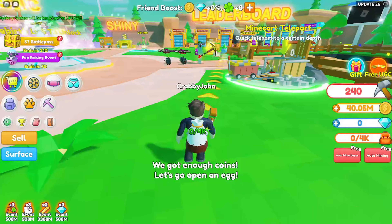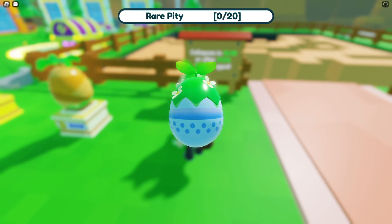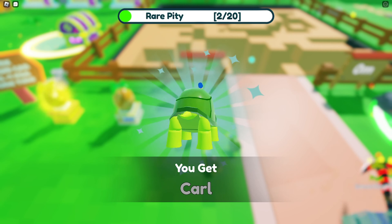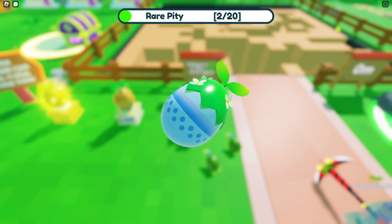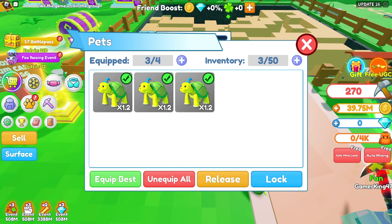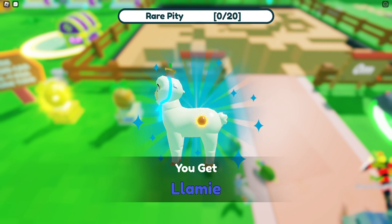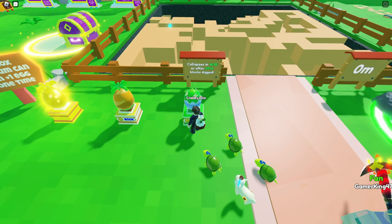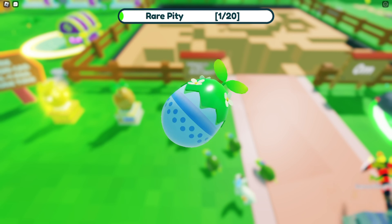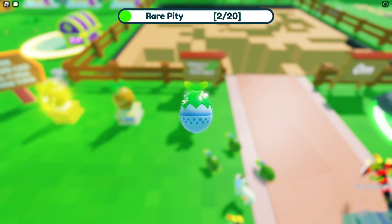I can get bigger backpacks, but I can't skip over them — I have to get each one in order. I can also get pets. I just got a bunch of Carls from hatching. Most of them aren't going to be that great. I got a Lamb and now I got a BB, so I can continue to do this.